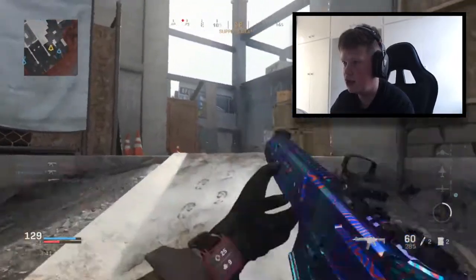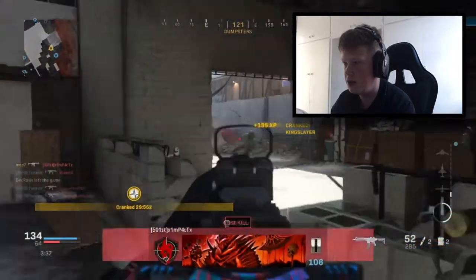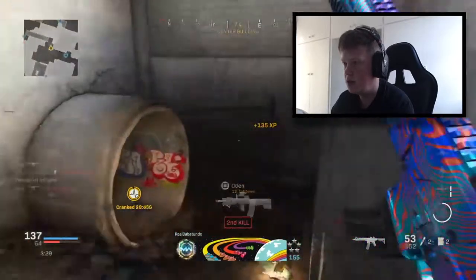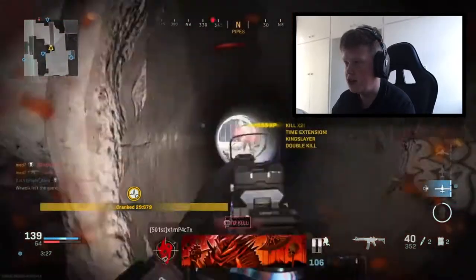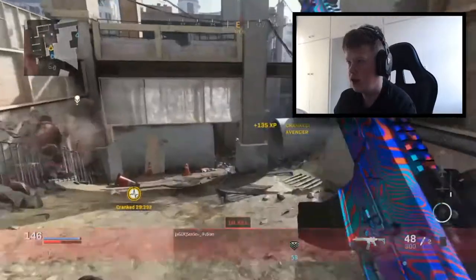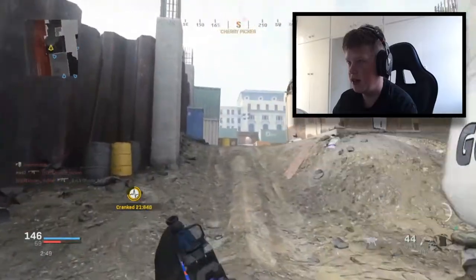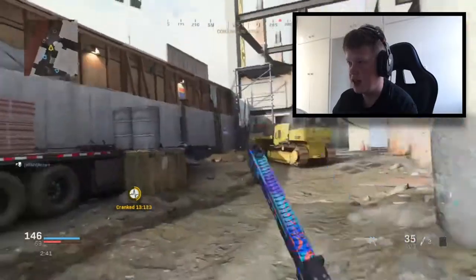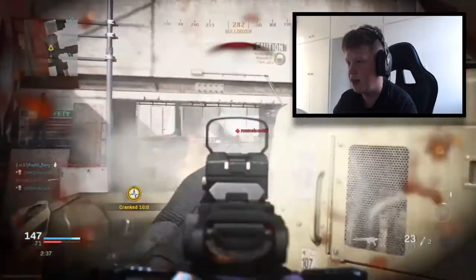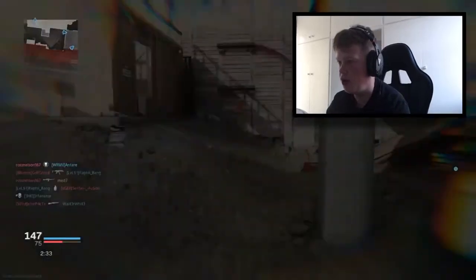Thank you for stealing my kill — really appreciated. This guy in that head glitch — teammates got them both. I would have liked those kills. There's a guy in the tunnel — he's been beamed. This guy down here, I'm chasing this kid. I don't know where he's gone. This one in the head glitch — I'm 100% dead. This kid in the head glitch is going to beam me. No way — I don't even know why I challenged him. I literally can't get them off that head glitch, it's so annoying.